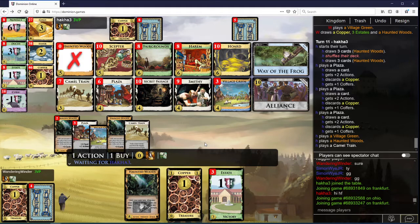I guess the extra Plazas are kind of nice if you're wanting to buy nothing under Woods, but I don't think that's going to last too long. Probably still a little bit early to be taking Alliance here.